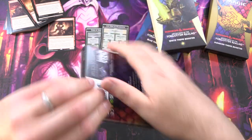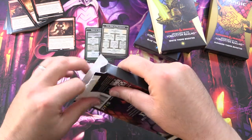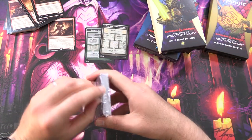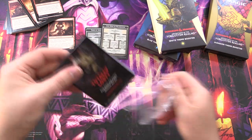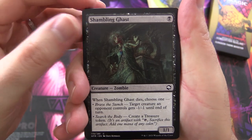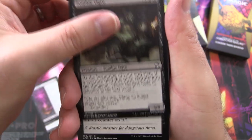On to the Black Theme Booster. I wonder if we'll get that Lich — Acererak, is that the one? Leave it in the comments if I've horribly screwed that up. Starting off with Shambling Ghast, Zombie, Warlock Class, Zombie Ogre.